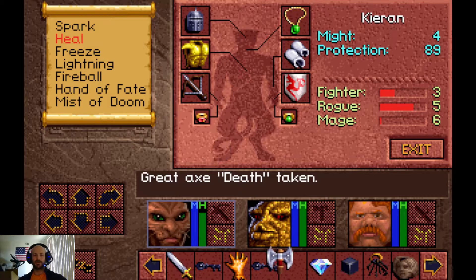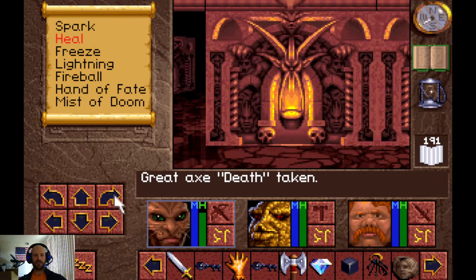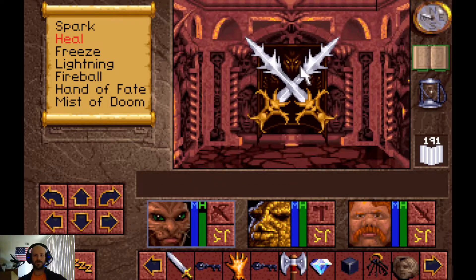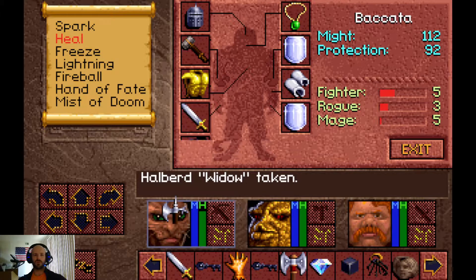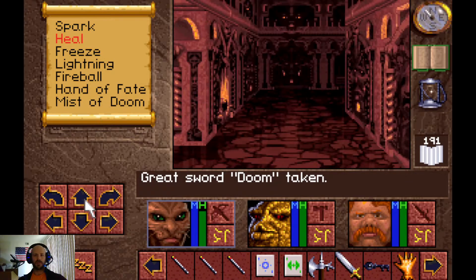Heading down this second corridor, there are these swords here, and if we click in the correct spot we will get the Greatsword Doom, which is pretty decent. I think we will switch it for the Widow Halberd, put that down right here, and then continue on.